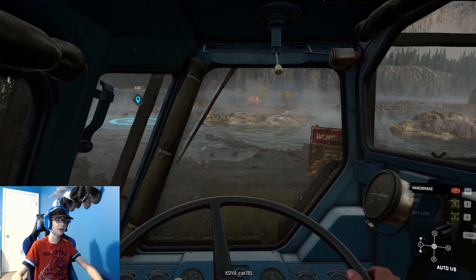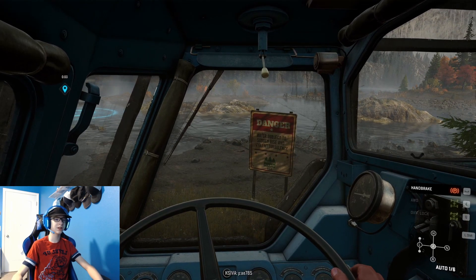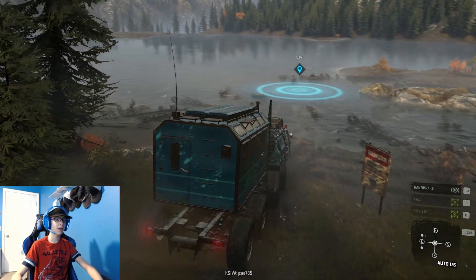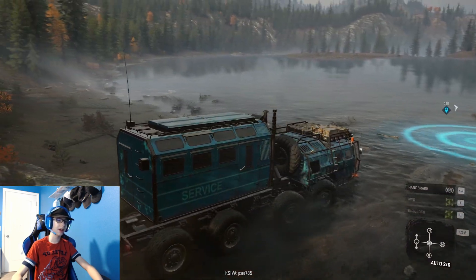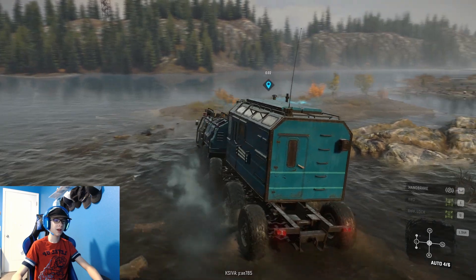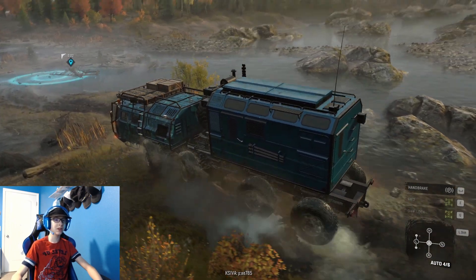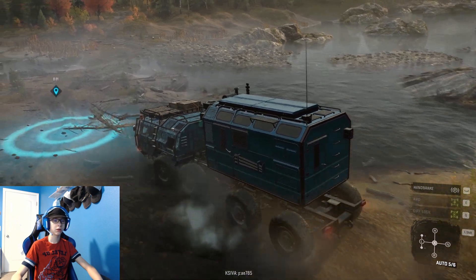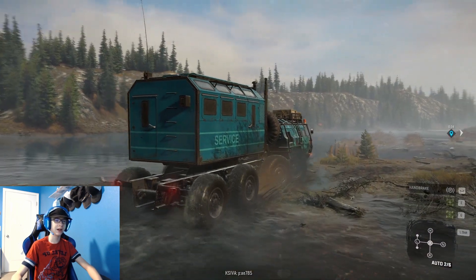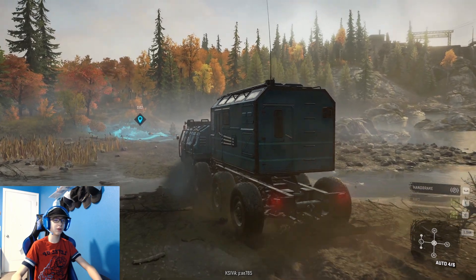There's a danger sign here - 'Danger: water subject to sudden rise and violent turbulence.' This thing's about to see how accurate that is. Oh, this thing is eight-wheel drive and it's just plowing through it! What the flip - it went through that with ease! It literally just plowed over that like it was nothing.